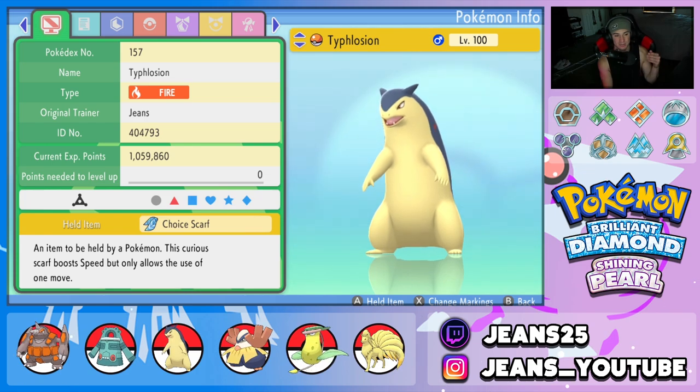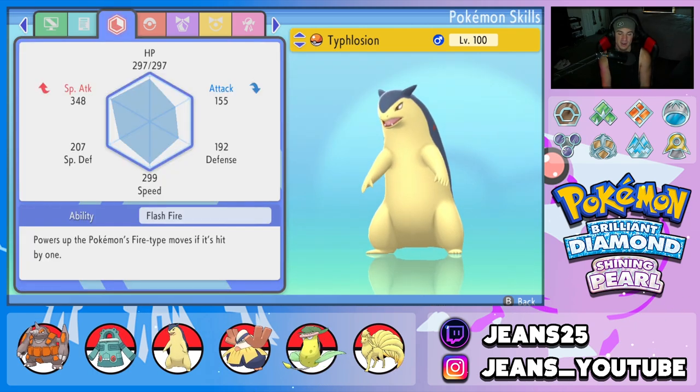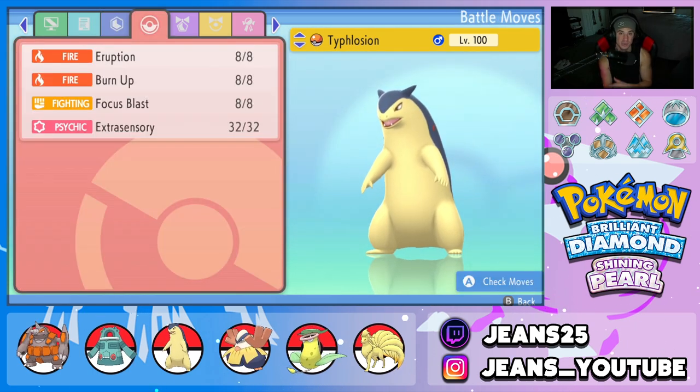Third Pokemon on the squad is Typhlosion. Such a cool Pokemon. We're rocking the Choice Scarf as its item with the Flash Fire ability, and then a great moveset for a Choice Scarf attacker with Eruption, Burn Up, Focus Blast, and Extra Sensory. So we've got two coverage moves and two heavy-hitting STAB moves.